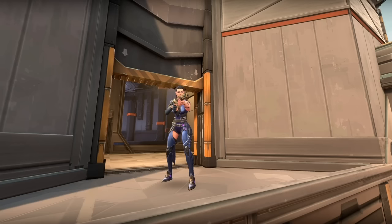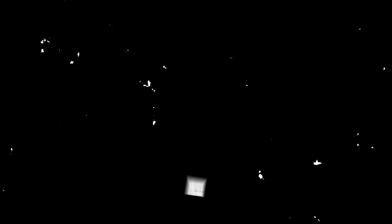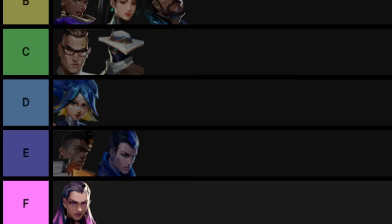Paper Rex is known for running some aggressive and wacky comps. But why would you pick an agent whose flashes don't actually flash, but nearsight you instead? Especially on a map that's close quarters. Her other abilities are just selfish, and her ult sucks. There is a reason why Reyna has had a 0% pick rate throughout the entire planet.